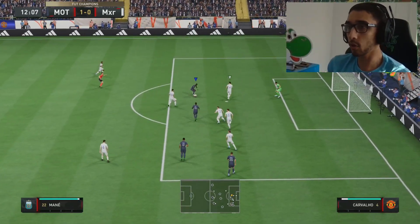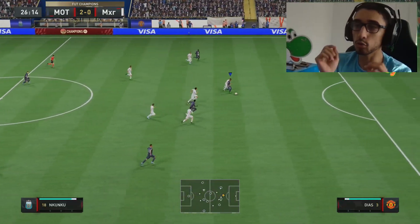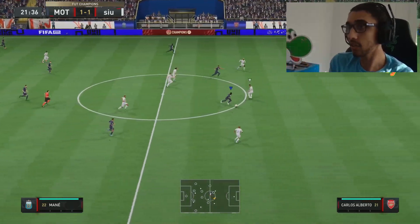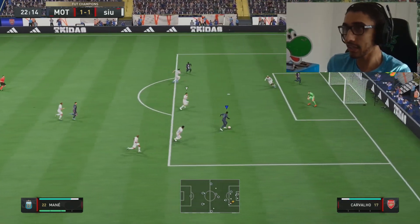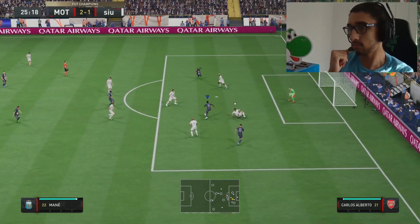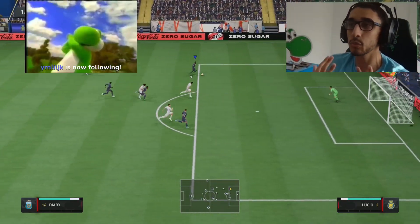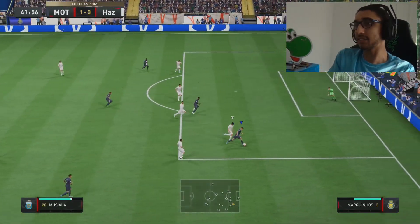We start off with a cheeky wiggle past the goalie — Mane, 99 agility, boom. Iniesta Cuckoo gets the ball — do not leave your center back one-on-one with this man. He gets rinsed. It's just different having these cards up top. Green timing — if you're not green timing, make sure you look into it. Stop on a dime. And do not leave Diaby with space to run.